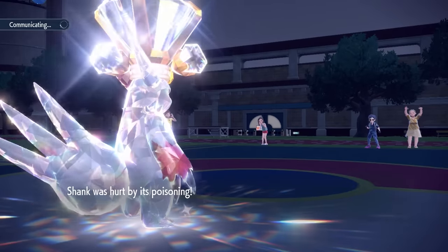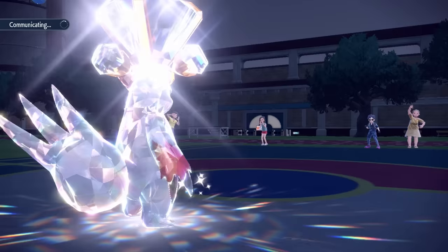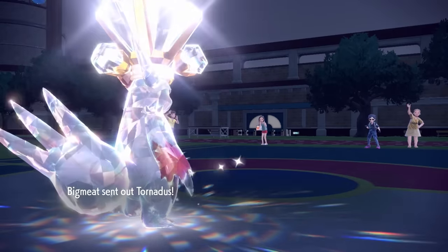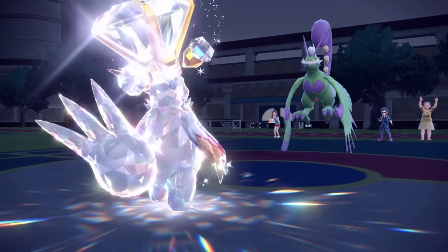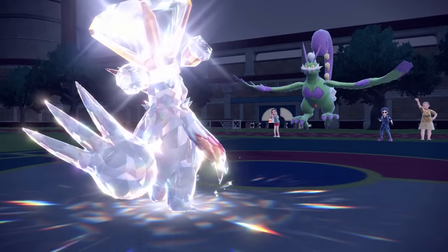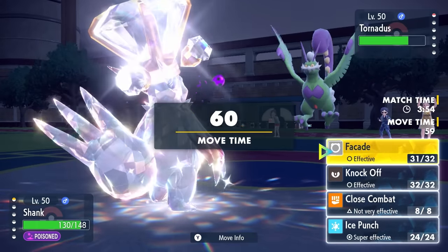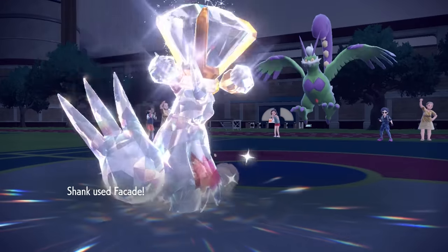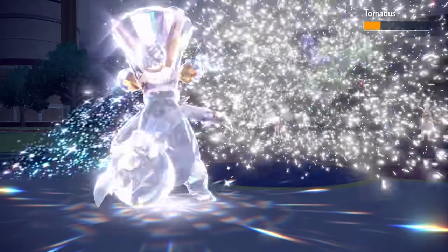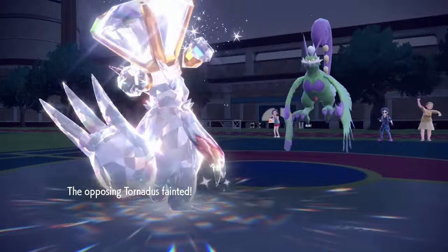Their final Pokémon is Tornadus. There could not be a better position for Zangoose to pop off — this is exactly what we want, to essentially just OHKO this thing with them not expecting us to outspeed. Zangoose ordinarily isn't this fast, but with the Choice Scarf and our own Toxic Spikes working for us, a Facade takes care of it and cleans up the rest of the game.